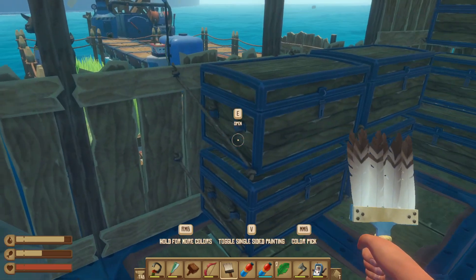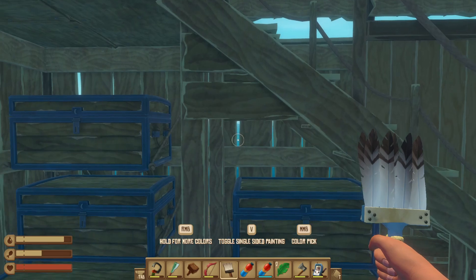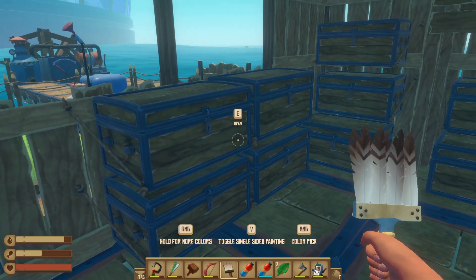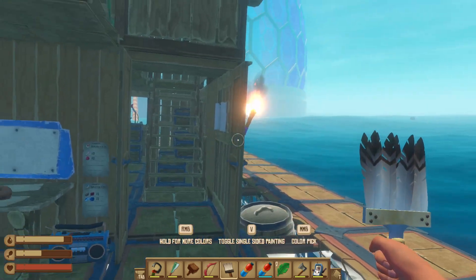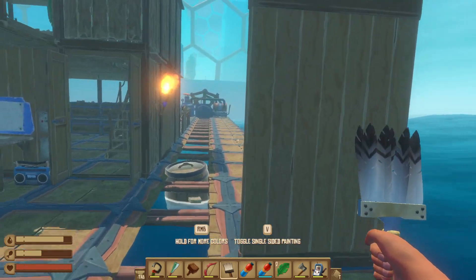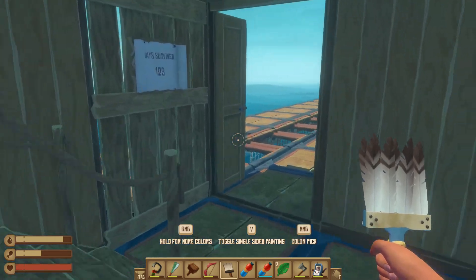Now, word of warning to you guys. If you have chests on the wall like I do here — these two, this one, and these four — if I were to replace one of these walls that the chest is attached to, it's going to pop off the chest. And if that chest is full it's going to spill its contents all over the ground. It will put it in your inventory, but if your inventory is full it can actually be quite a terrible deal. So words of wisdom: empty your chests first, then move them off the wall, and then replace the wall.